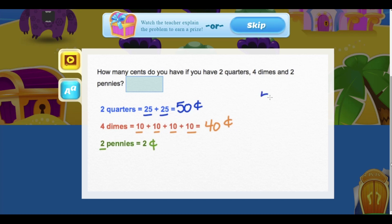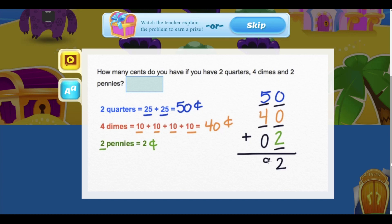So now we add these together: we have 50 cents in quarters, 40 cents in dimes, and 2 cents in pennies. We need to start by adding our ones place — 0 plus 0 plus 2 equals 2. Our tens place: 5 plus 4, we can put an imaginary zero there, and we get a 9 in our tens place, giving us a total of 92 cents.